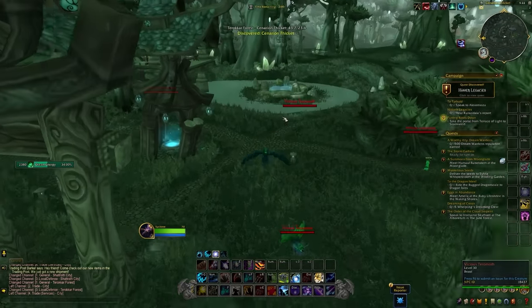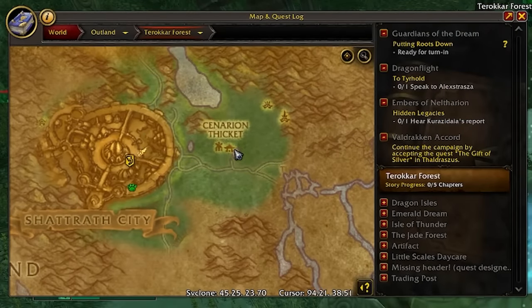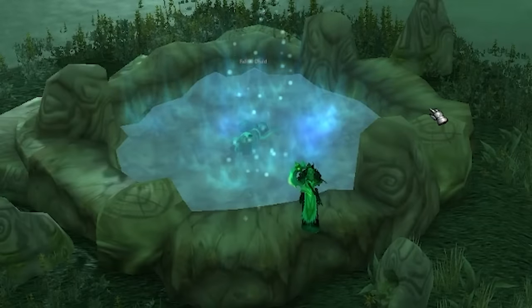The next vial is in Terokkar Forest at Cenarion Thicket. Take the teleport to Shattrath and fly over — it's pretty close by. Fill up your Moonwell in the pool there, where there's unfortunately a dead Druid inside too.